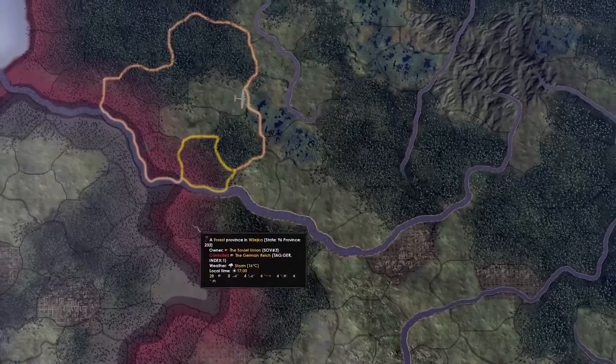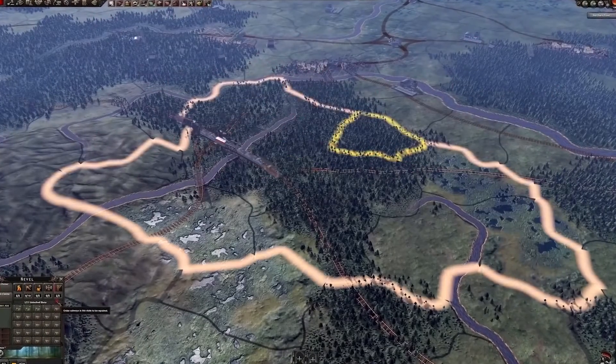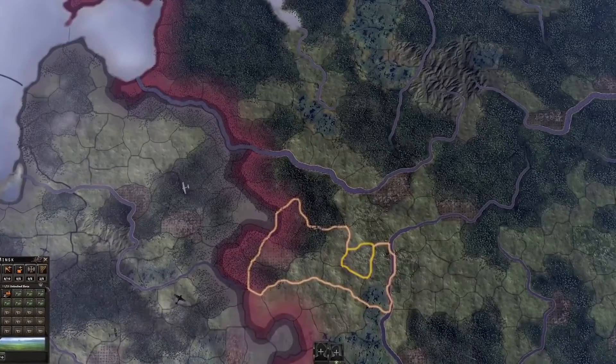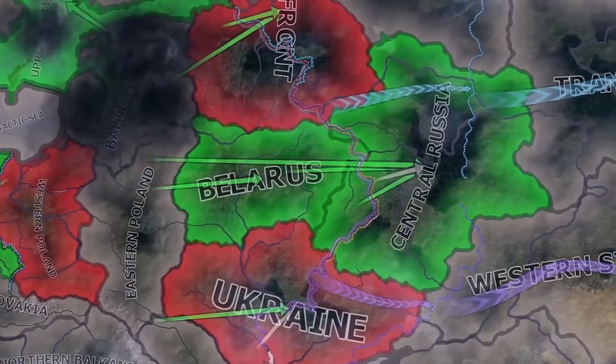Scorched Earth is a mechanic where they would damage factories, infrastructure, railways and so forth in an attempt to slow the German advance. This is something we've added in No Step Back, so you will be able to explicitly order the destruction and damage of your own infrastructure in an attempt to halt advances. You can use that to destroy the rails that we talked about, and then slow them down and retreat to a more defensible position.